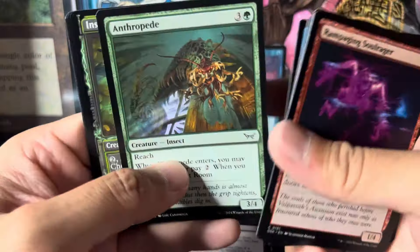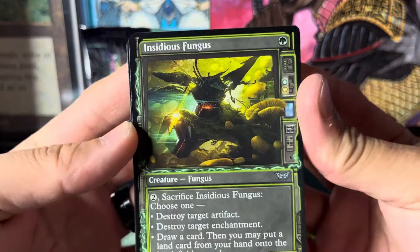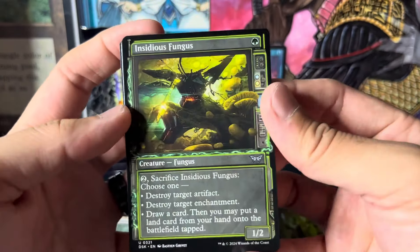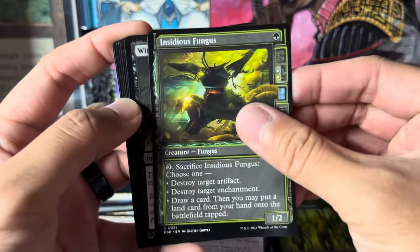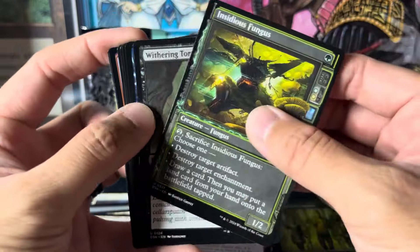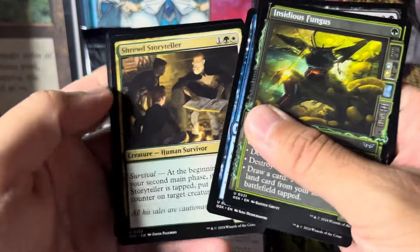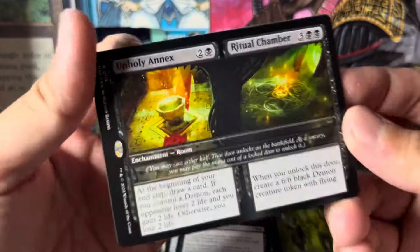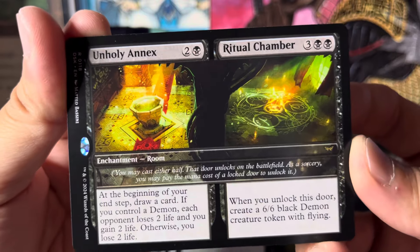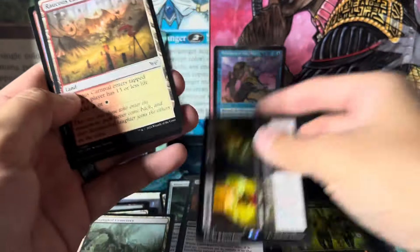Holy smokes — what is this? This is the showcase card in that weird slot, and it's an uncommon but it looks crazy — it's a TV! Sorry, I'm new to the party, I didn't check out too many spoilers. A nightmare that looks crazy, Shrewd Storyteller — and yes, we're into the rares. We got a rare room. Casting cost looks crazy but I'll learn how to play it.